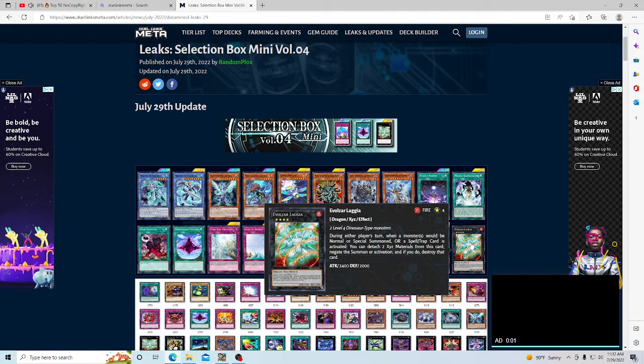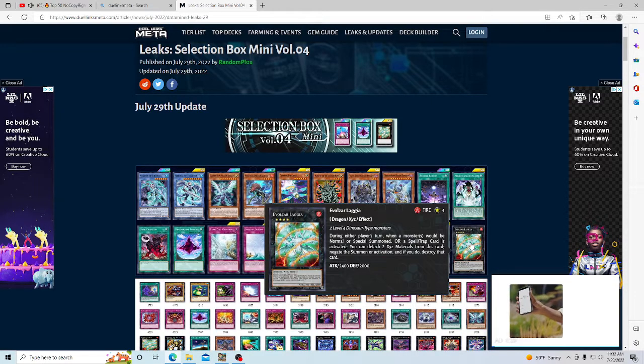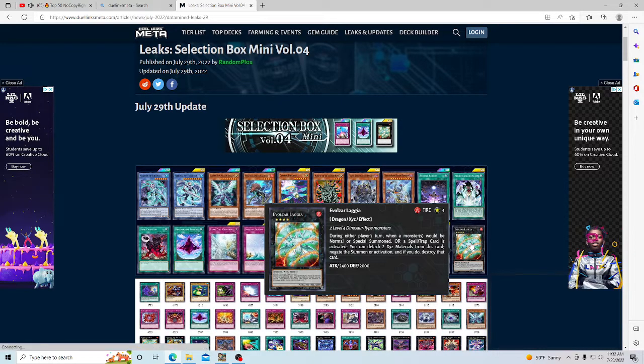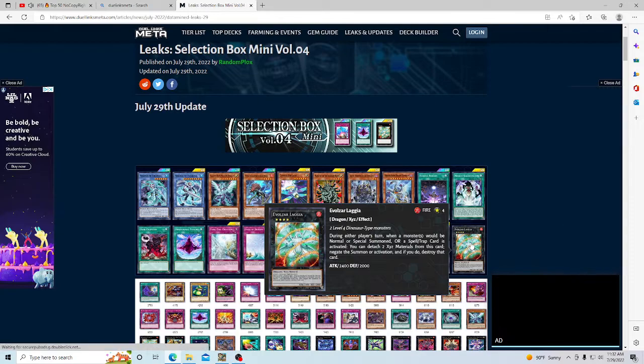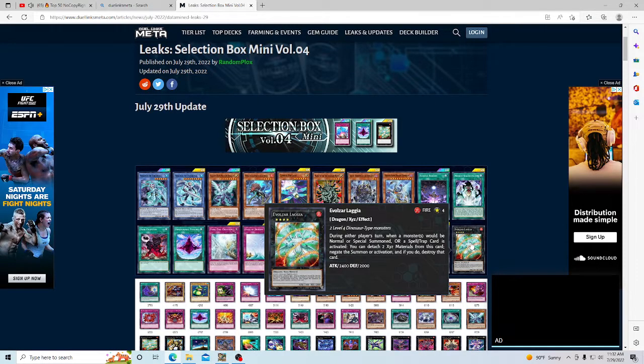Laggia is very good but it can't negate non-inherent summons — you can't negate Gagaga, for example. You can negate normal summons, Pendulum summons, and inherent special summons though. I don't think this breaks the game because Dino decks right now struggle to get two bodies on board consistently. It's good but not meta-changing in my personal opinion.